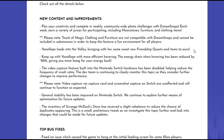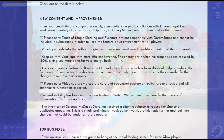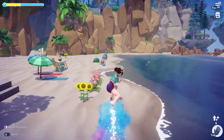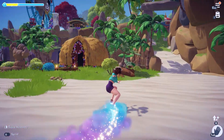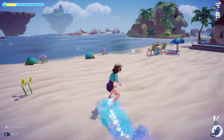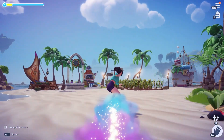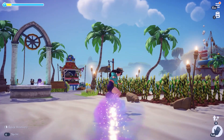Keep up with Vanellope with more efficient hovering — the energy drain when hovering has been reduced by 80%, giving you much more bang for your energy. I definitely agree that the hovering feature drains energy way too fast, but I'm honestly surprised they lowered the drain rate by so much. That's going to be a game changer.